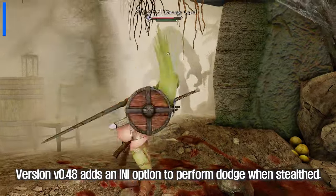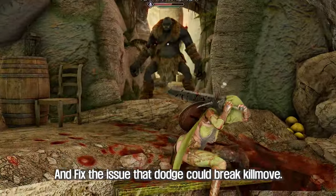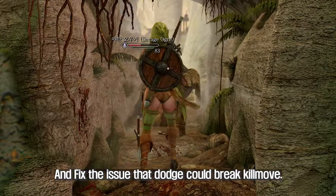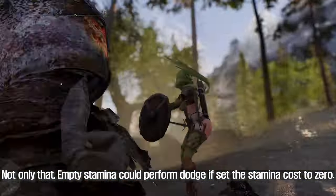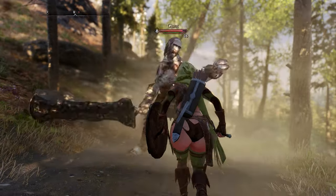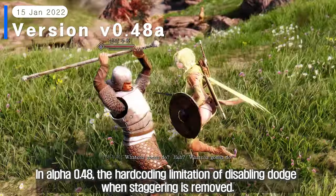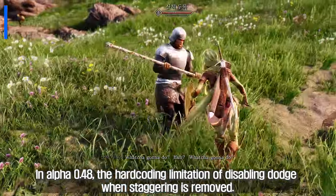Version 0.48 adds an option to perform dodge when steeled, and fixes the issue that dodge could break killmove. Not only that, empty stamina could perform dodge if the stamina cost is set to 0.0.